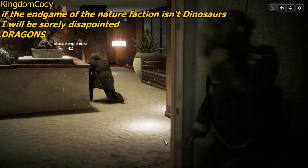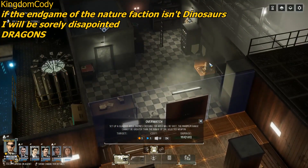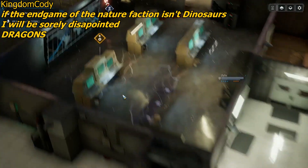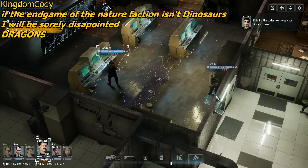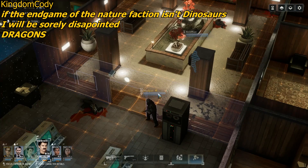Kingdom Cody: if the end game for the nature factions isn't dinosaurs, I'll be sorely disappointed — and also dragons. For the nature faction, I was thinking to have it be purely alien creatures. Sure, have earth creatures on the map — maybe, depending on the work required — but have the nature faction be purely alien creatures. So why not have dinosaur-looking alien creatures? Why not have dragon-looking alien creatures? This is one of those situations where it sounds cool, so why not implement it? You can bend the story around the idea.